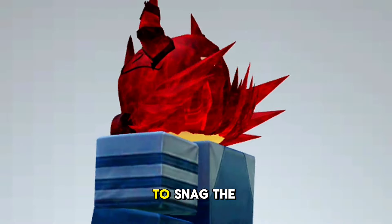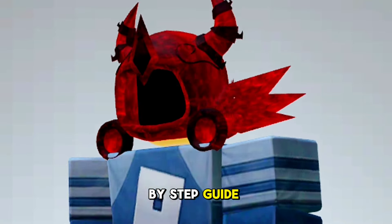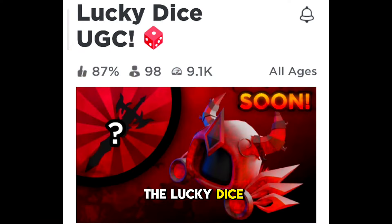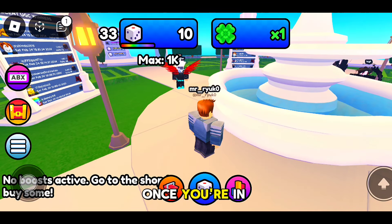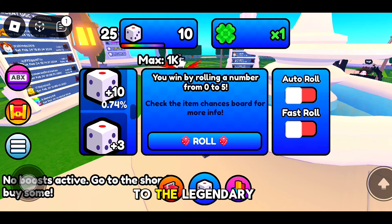Let's get started. If you're eager to snag the coveted red Legendary Dominus, here's a step-by-step guide for you. Head over to the Lucky Dice UGC game, and you can easily locate it using the search feature. Once you're in the game, keep an eye out for the dice icon.